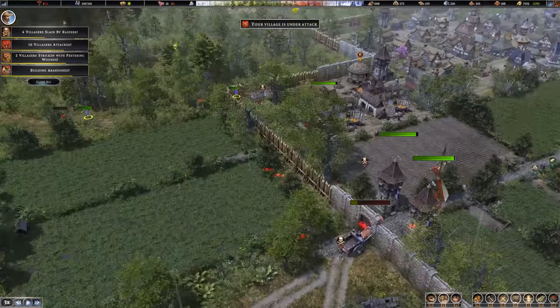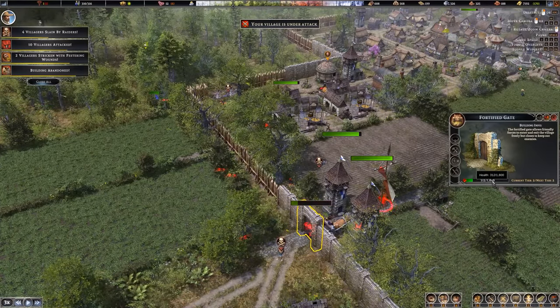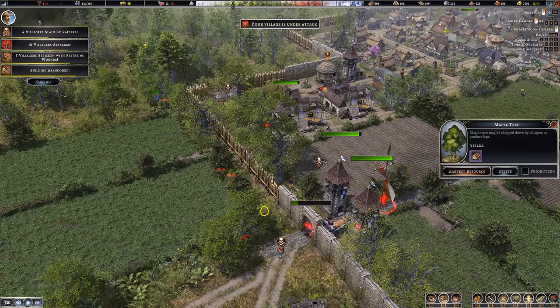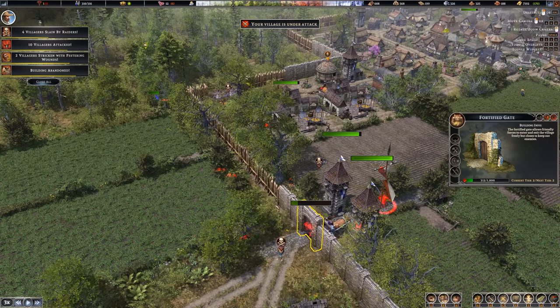Stone walls, man — we need them. This gate though — MVP. This thing lasted forever. At 1,800 hit points, it's not even that much stronger than the Palisade, and yet somehow this thing is still standing.